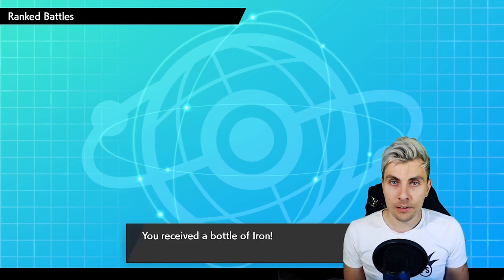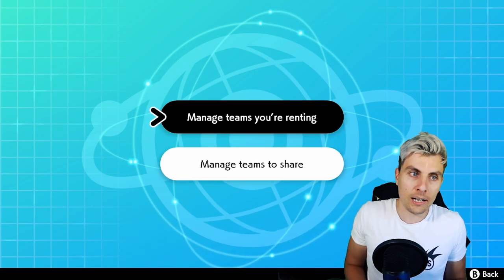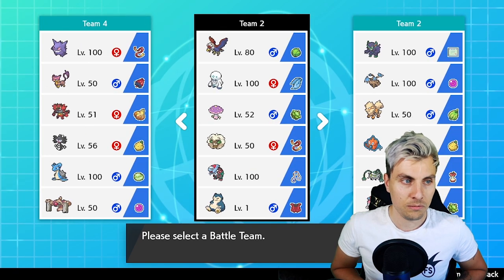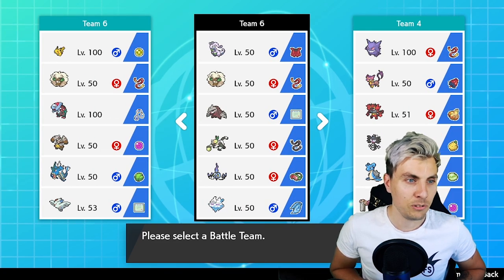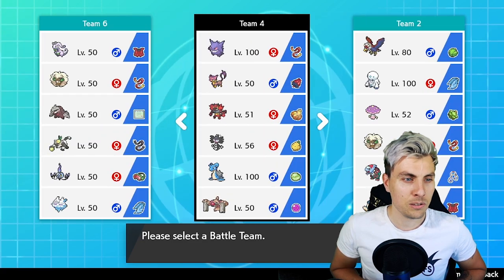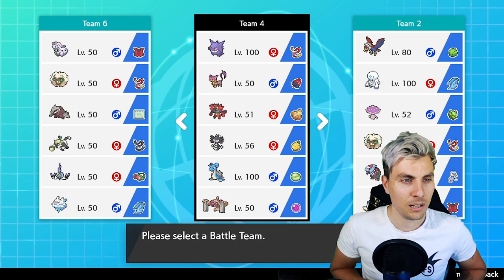Didn't expect Scarf Dragapult but it came in clutch for my opponent right at the end. Now let's give you guys the rental code for this team — do try it out and let me know, because I really enjoy this team, it's a lot of fun and a little bit different. We're coming to the end of the 2020 season, so it's a good time to have fun with teams. The DLC is on its way and releasing very soon. Let me manage the teams to share — need to make one of them public.